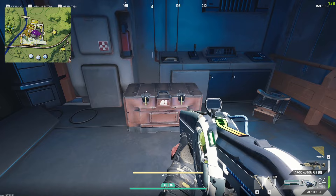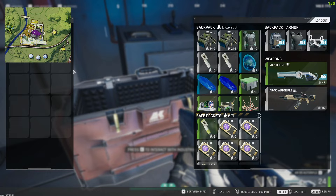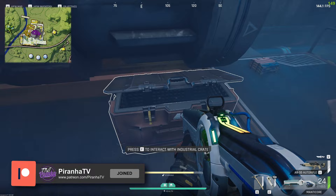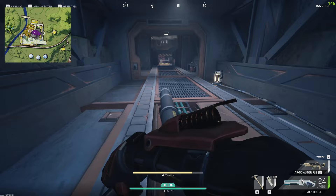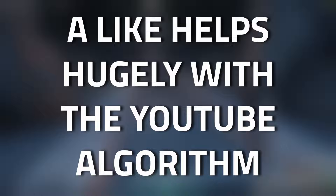One of the locations that the mining tool can spawn in is any of these containers. As you can see, where it says press F to interact with industrial crate - any of these industrial crates have a chance of spawning the mining tool directly inside them. They are extremely common and dotted around this place. Here's another one right next to the actual dead drop, and they are dotted all around.